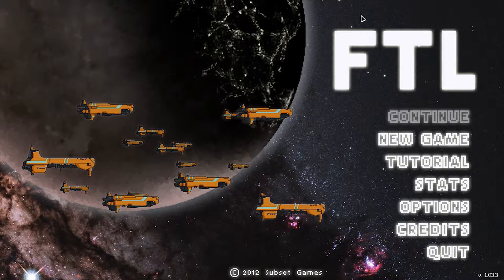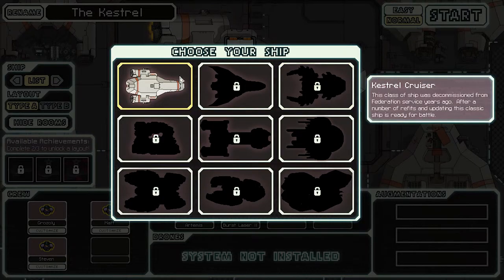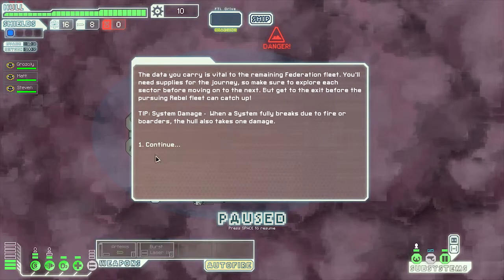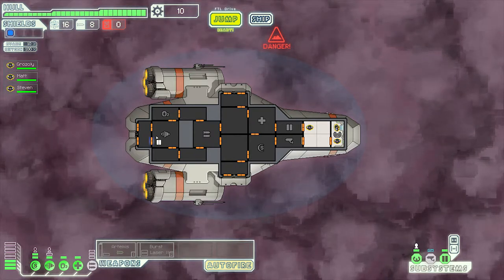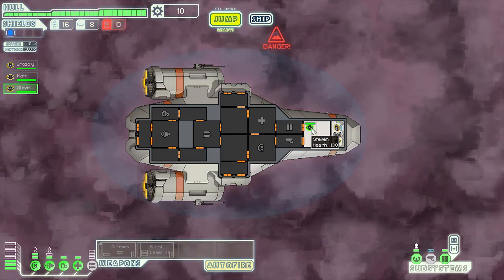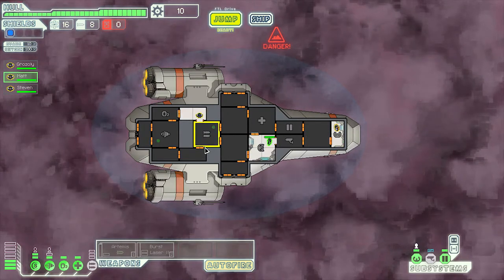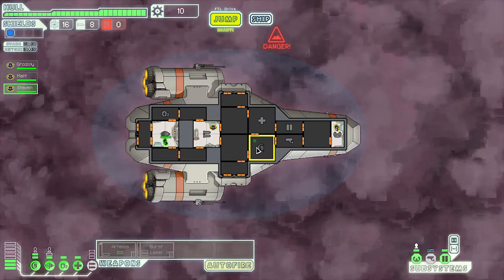Hey everybody, it's your boy Salarystick, and we're back for our second playthrough of Faster Than Light. The first time I got boned pretty good - didn't know what I was doing at all. We got Grosley, Matt, and Steven - we're gonna keep those names. I'm gonna send Steven to the engine room and Matt to the weapons bay... actually, I'll send him to the shield bay instead.